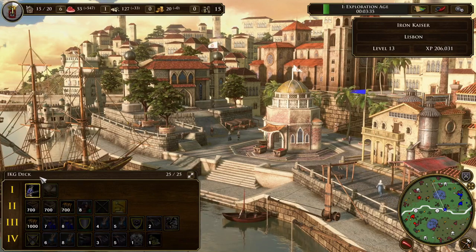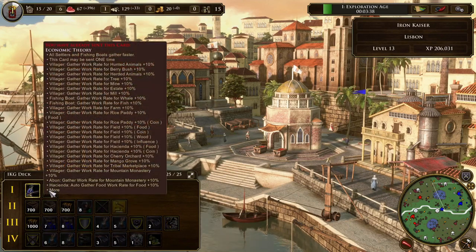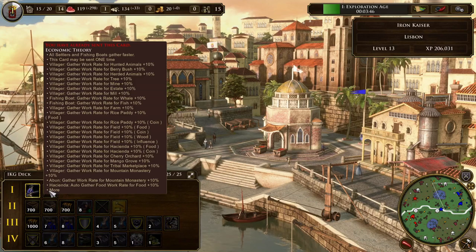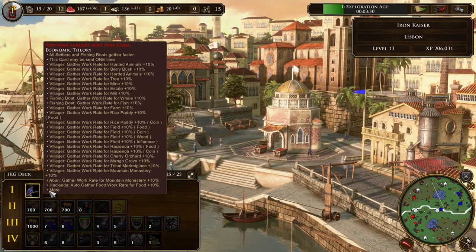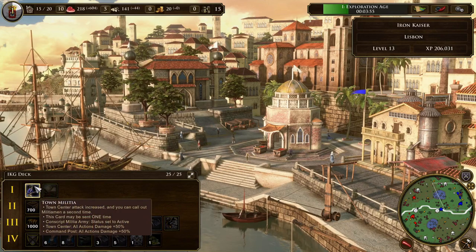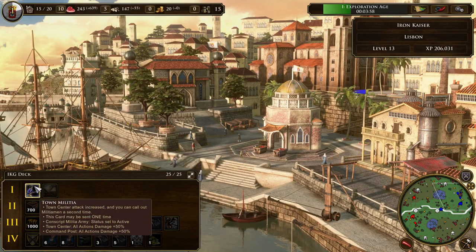In Age I, I have just two cards. Economic Theory, which gives all of your villagers a slightly faster work rate bonus — pretty nice, and it makes a lot of sense since we're going for a heavy eco game plan. And then I also have, as a backup, the Town Militia. Notice how it increases the attack of your town center, and you can call out Militiamen a second time.